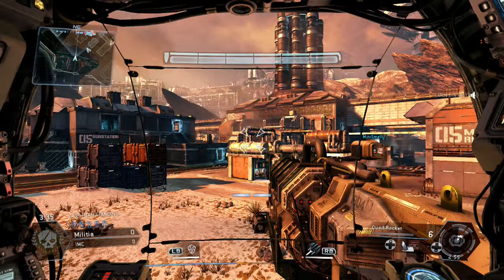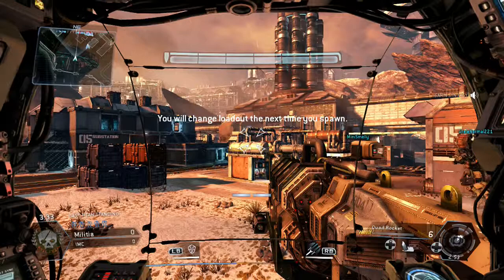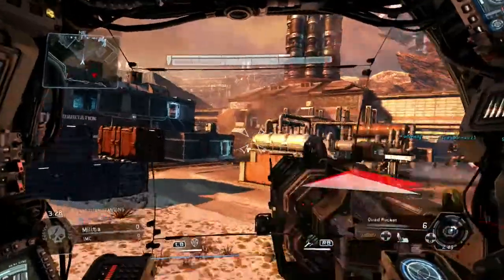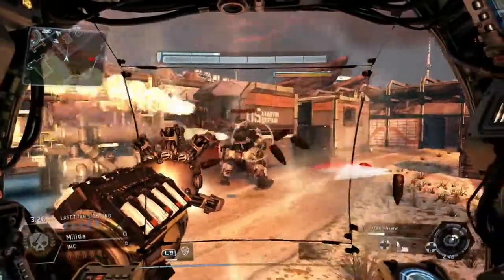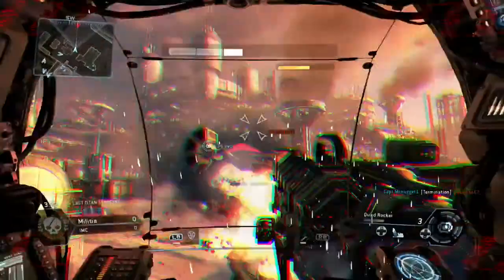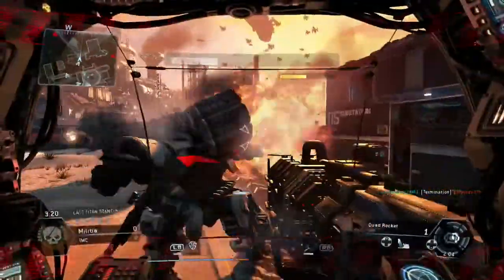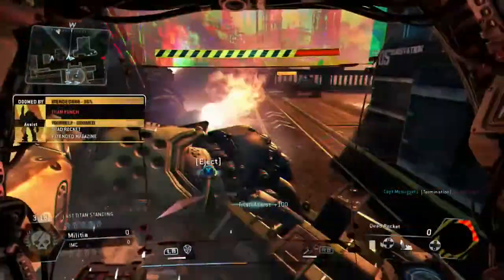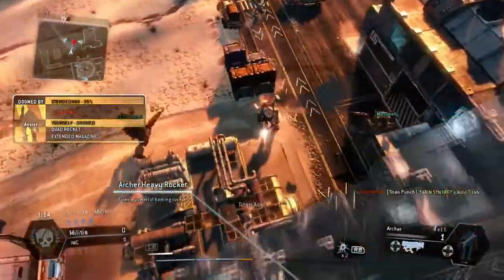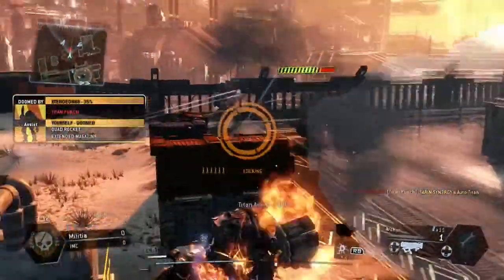Whenever I play with my clan we haven't lost yet, as far as I know. Straight into the action — we're onto our first Titan but unfortunately it's a bit close to me, which messes me over. I need to eject here and I'm straight into the Titan.